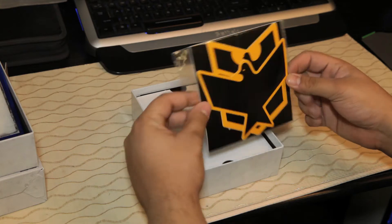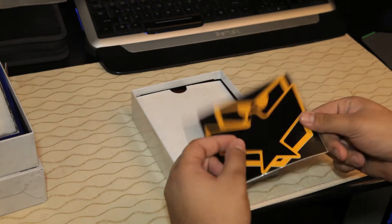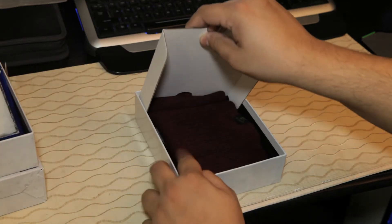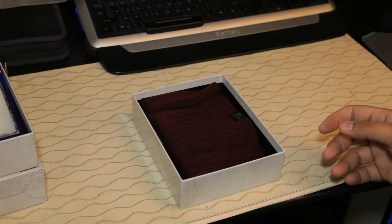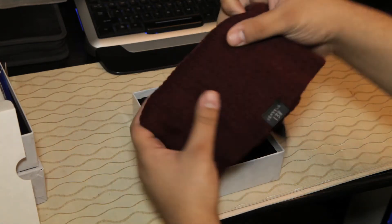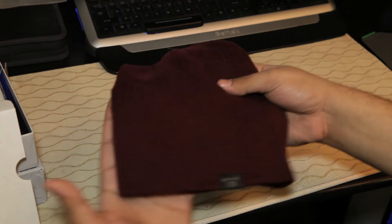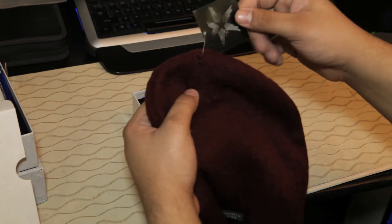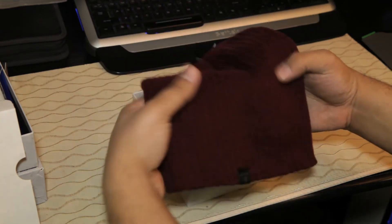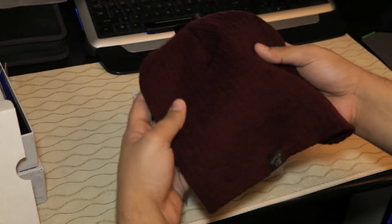Here are the decal stickers. We have Delsin's Beanie — a nice little beanie, just in time for the first day of Spring. Could have used this a few weeks back at the game launch. It says Seattle 138 on it. I'm not really sure what that means — I guess we're going to find out when we play the game.